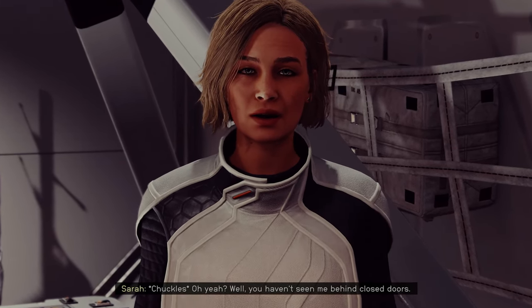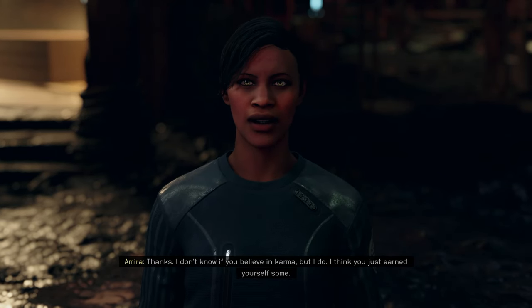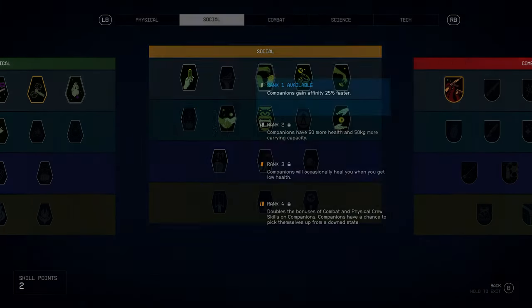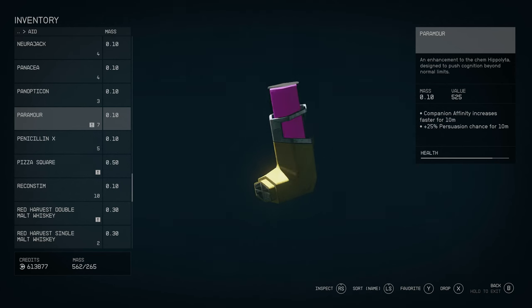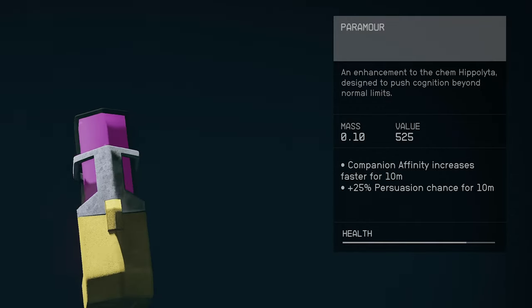While the best way to romance a companion is simply by playing the game, there are a couple things you can do to increase the speed of the process. On the Social Skill tree, if you get Leadership to rank 1, companions will gain affinity 25% faster. There is also an aid item called Paramore that can increase how quickly you gain affinity temporarily.